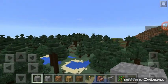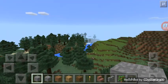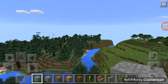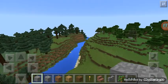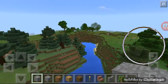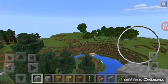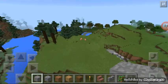When you enter the seed, go straight on and follow this river and you will see a swamp here.